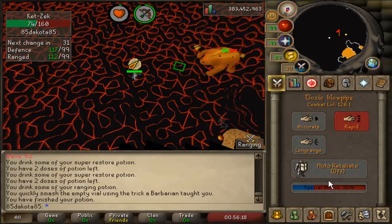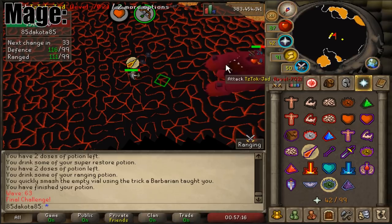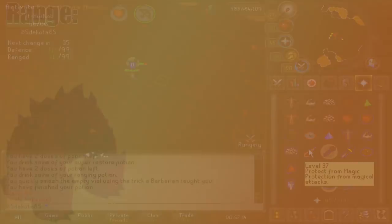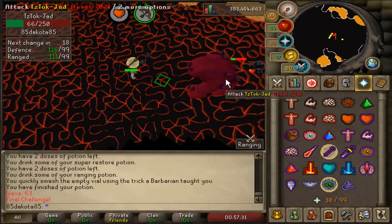Now we have Jad. Before I do an example fight, let's brief you on the mechanics, which are pretty simple overall. He can use all three attack styles, but will only attempt to use melee if you're in his range, so don't step close. Each attack has a different animation and you have a little bit of time between the animation and the attack to switch on your correct prayer. You can also use the game sounds to do this, though I find that the range attack sound is a little late and you just don't get much reaction time. His mage attack — he just drifts back while his arms stay pointing at the ground. While his range attack, he just flails his arm up and smashes the ground, dropping a boulder on you.